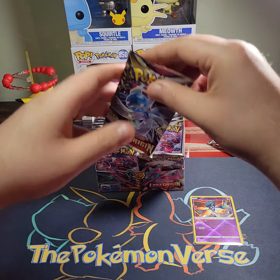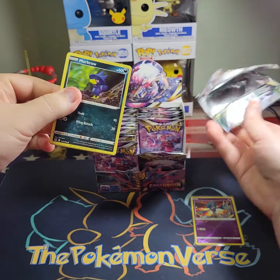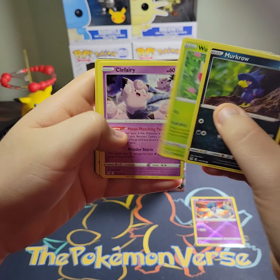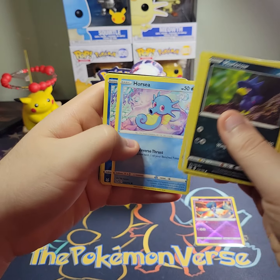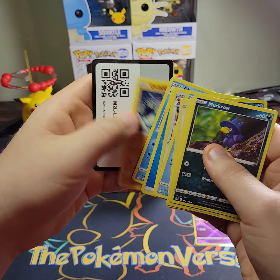So we got three more packs in this video. Murkrow, Wurmple, Clefairy, Lickitung, Horsea — double Horsea — and a Porygon Z non-holo.